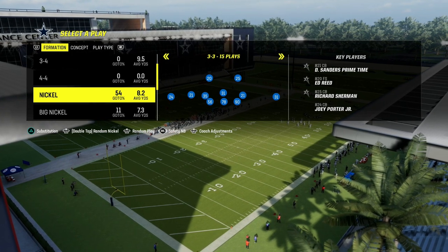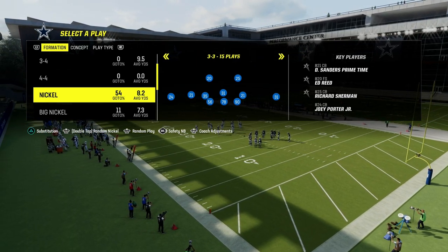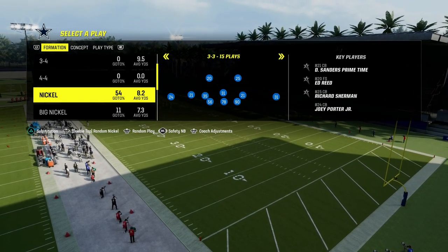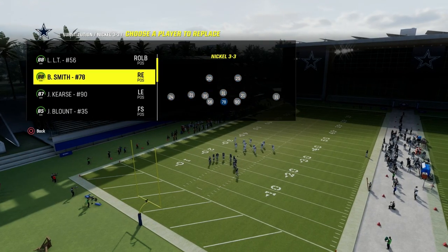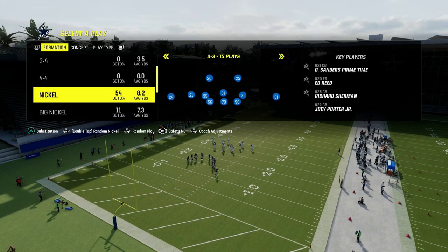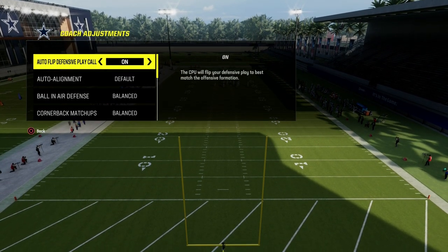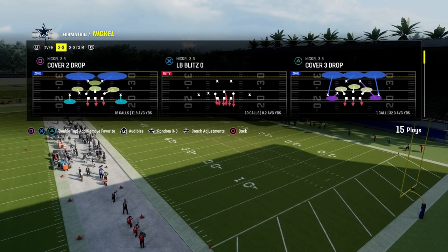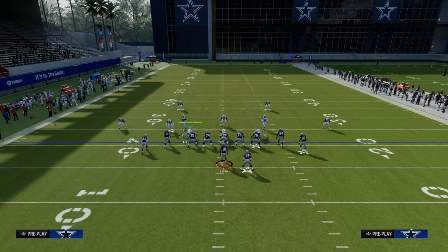What that's going to do is put a safety at the corner position. I really recommend subbing out your players and then subbing them back in to the spots you want them to be in — you can still control that with manual substitutions. The beauty of the safety at nickelback package is we're going to be able to create some different adjustments with our safeties. The only other coaching adjustment is to turn your zone coverage to match. Then we're going to come out in cover two drop and audible into the nickel 3-3 Cub Tampa 2.